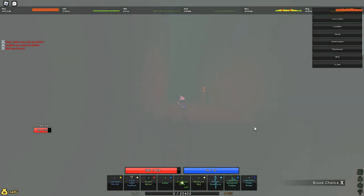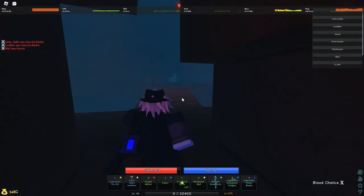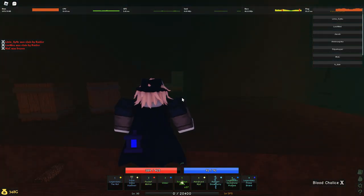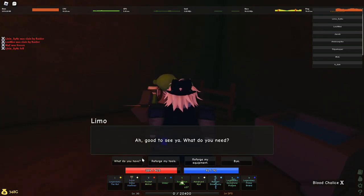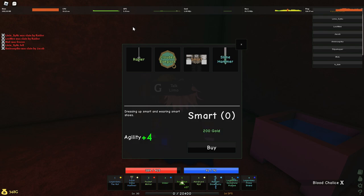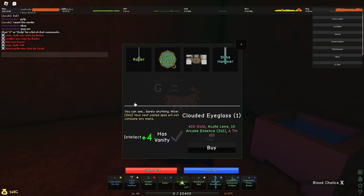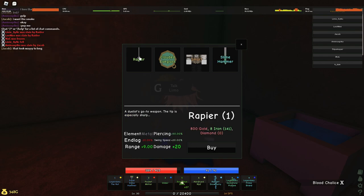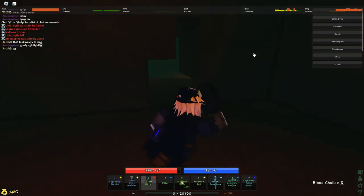Lemo — after you give him the toolbox — starts to sell things. He sells a slime hammer for 5k, all slimes, and 10 sludge. Best smart armor set, which is just drip. Clouded eyeglasses. And the rapier. I do not suggest getting the rapier — it's not that good compared to the catacombs weapons.